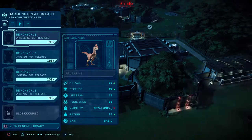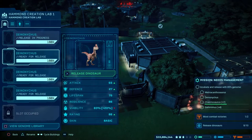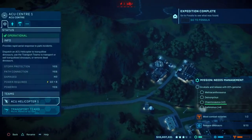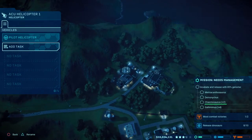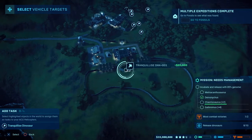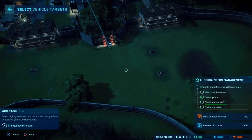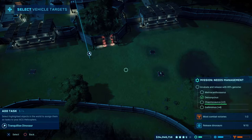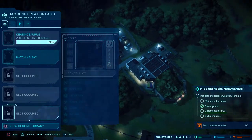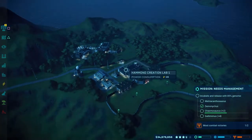My four Deinonychus are all ready for release, and I'm going to move them into their facility. I've essentially set up my ACU helicopter to be able to add lots of tasks so that I can get them all tranked up at the same time. Just waiting for them all to come in and then I'll get them tranked up and moved into their own pen. I'm also going to release the second of the Chasmosaurus, which should put me in a good place — that gives me two ticks in the box.